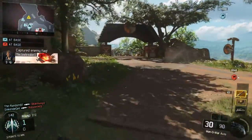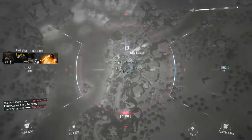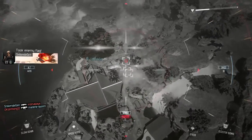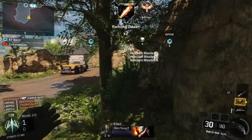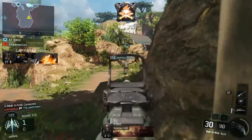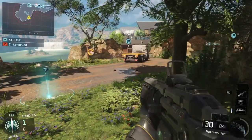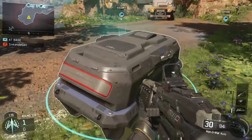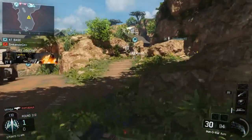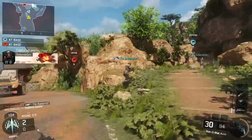We have captured the enemy flag. Assuming control. Hellstorm RTB. We have the enemy flag. Hostiles have destroyed your guardian. We have captured the enemy flag. Supplies dropped. Get me some overwatch. Sensors are captured — your objective. We have captured the enemy flag.